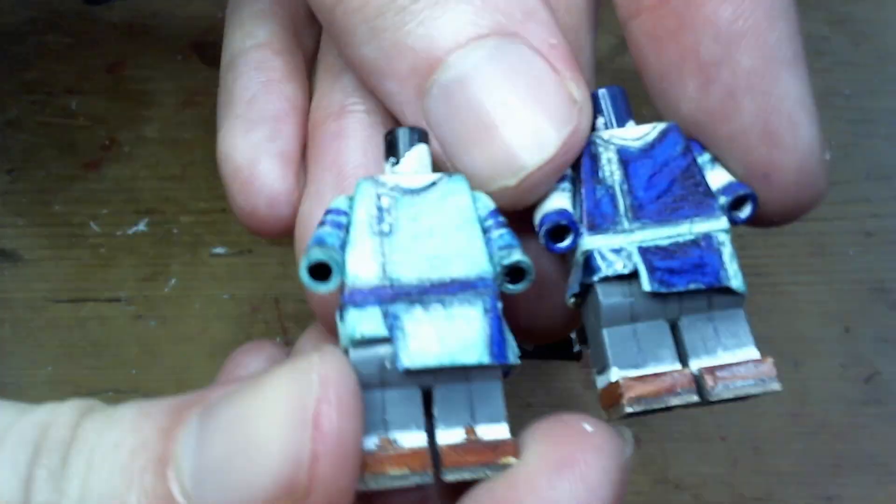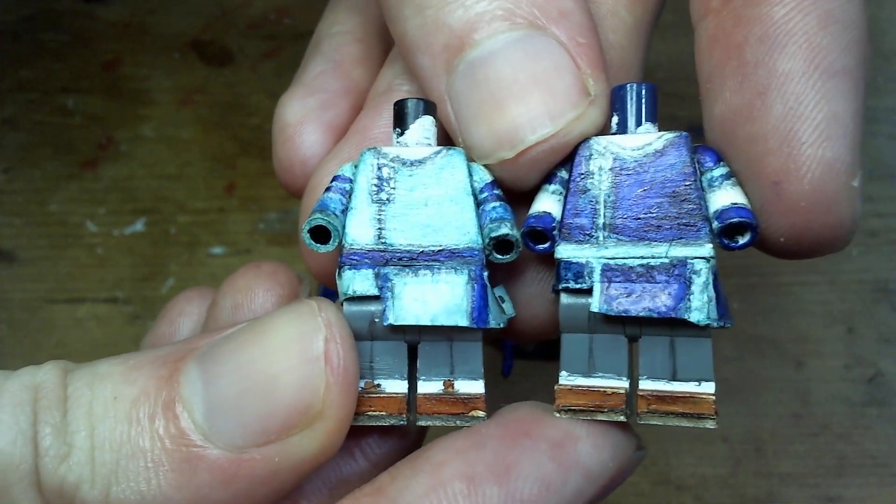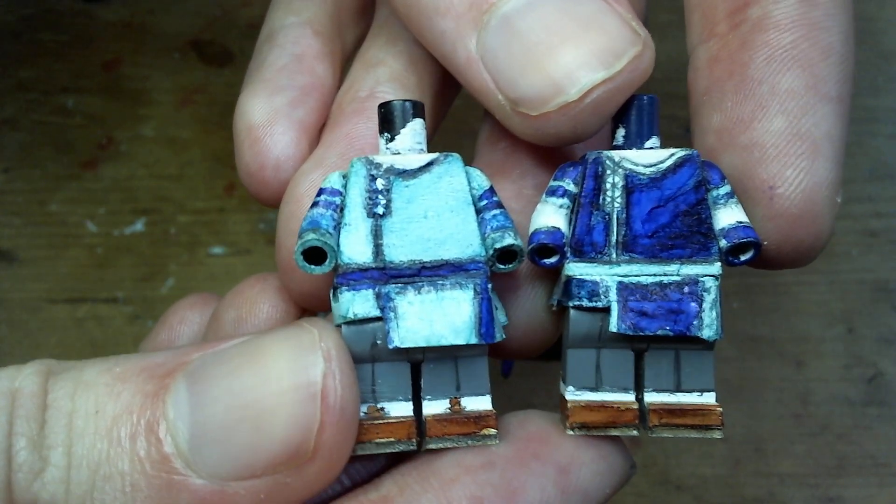First up, the tunics that they had from the beginning of Alicization. Not a lot to say about these — they're pretty simple, just color swaps of each other. But they are pretty cool tunic designs, so I like those.